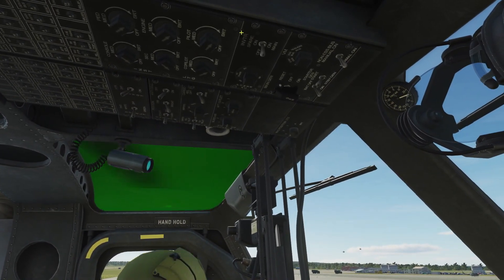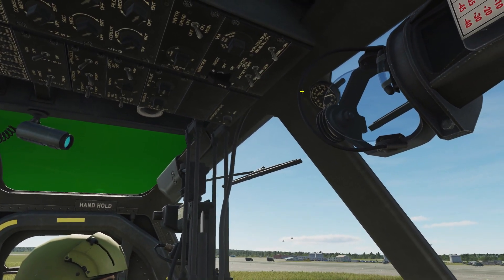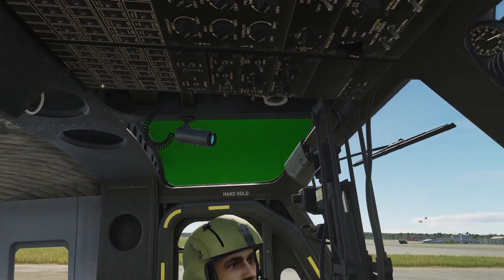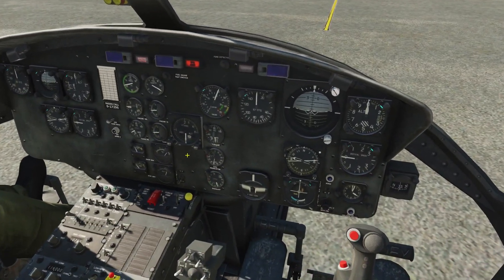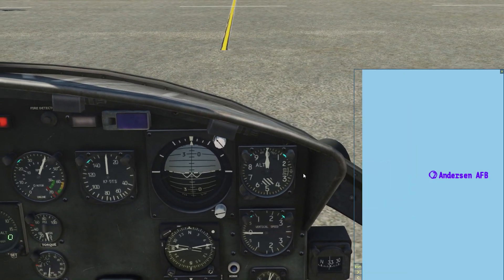Let's turn on the instrument lighting. Lighting. Main inverter. Standby generator. Radar altimeter on. Let's set zero. Altimeter — let's check the kneeboard.